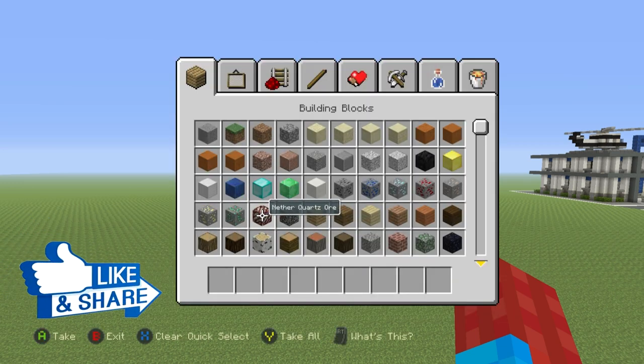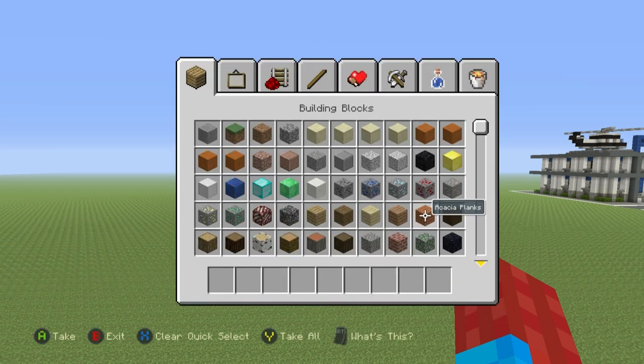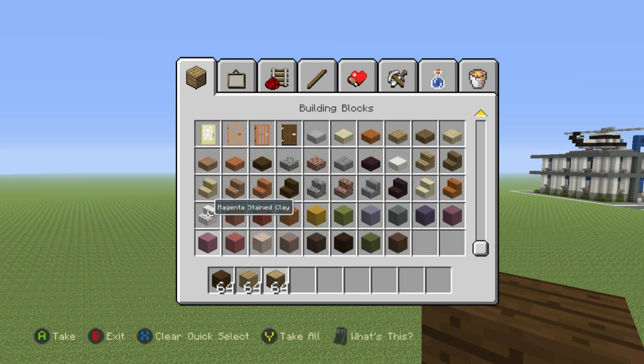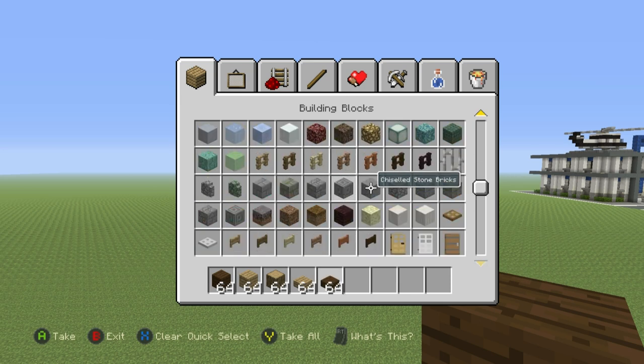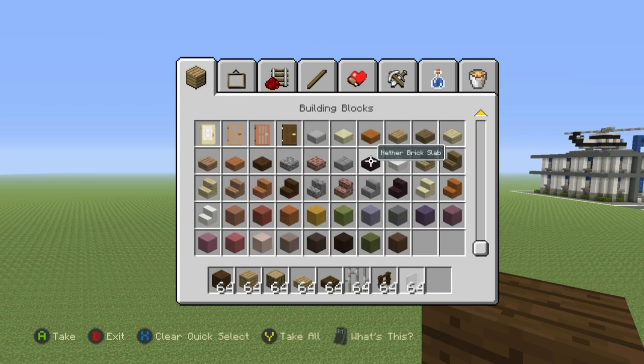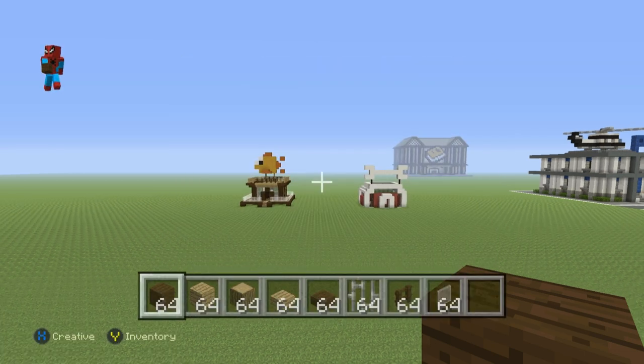That's more than enough talk. Here's what you're going to need. Grab yourself some Dark Oakwood Planks, we'll also need some Oakwood Planks and a little bit of Oakwood. We'll also want to grab some Oakwood Slabs and some Dark Oakwood Slabs. We'll also need some Iron Bars, some Dark Oak Fence, some White Stained Glass Pane, and we'll probably need some more stuff but we'll grab it as we need it.